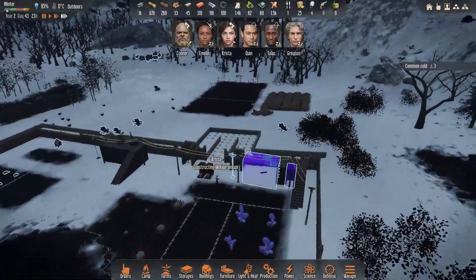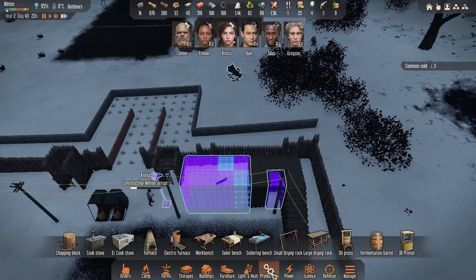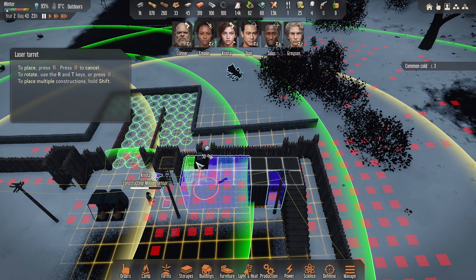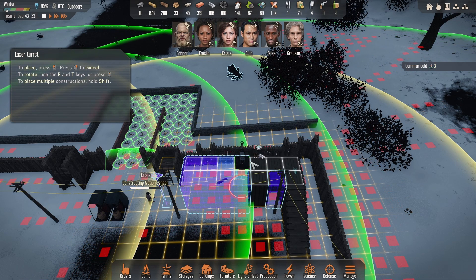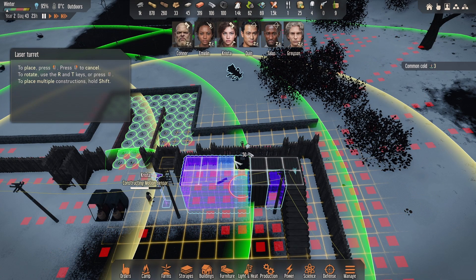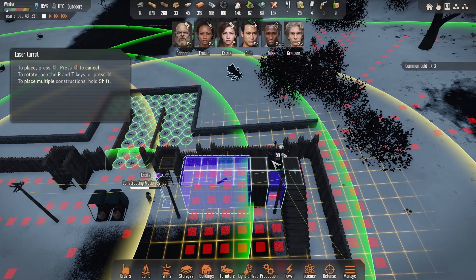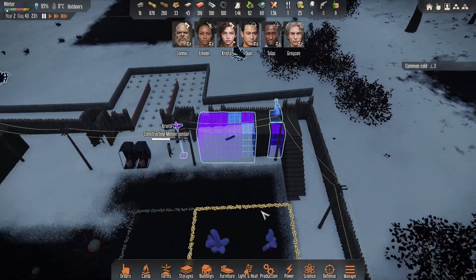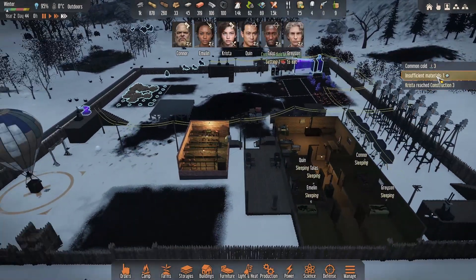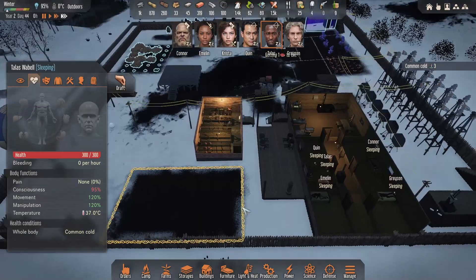Right, I think we're looking pretty good here. So what we're going to do is get a turret over here as well and we'll start with laser. That's going to be one, two, three - looks like we could probably get four on here, might go three. We'll have a laser turret there. Means they'll start working on the CPUs again. Krista with construction three, which is good. And a lot of people with common colds.